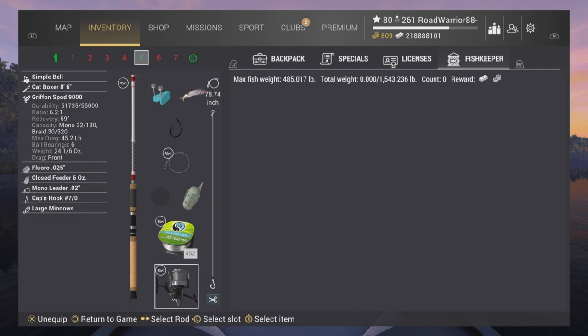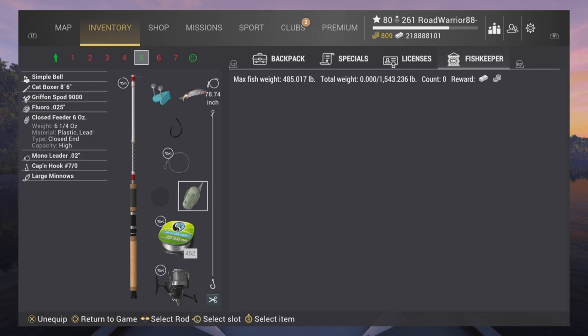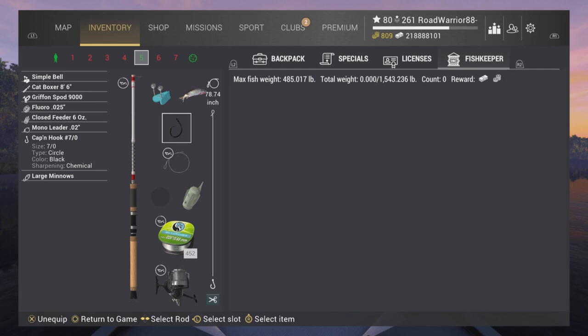Here's a really good setup: it's the Cat Boxer with the Spod reel, 44 pound fluoro. Whether you want to use a feeder or not, it does not matter. You do want a mono leader over the top of it — there's something about getting those unique fish. You're going to want to one-click that down.